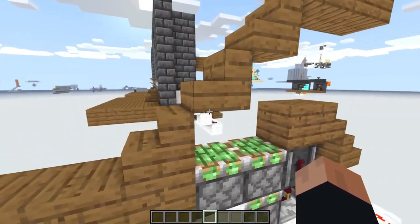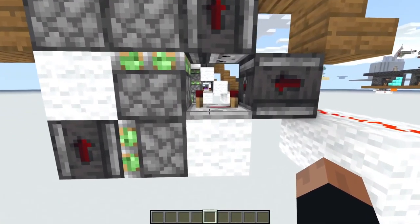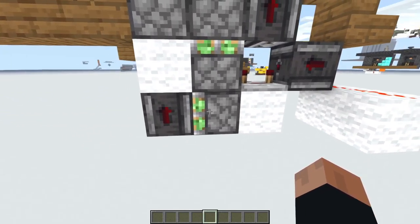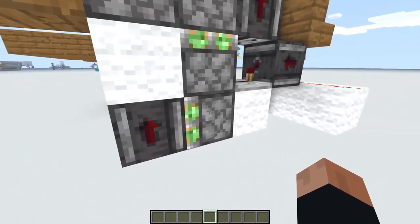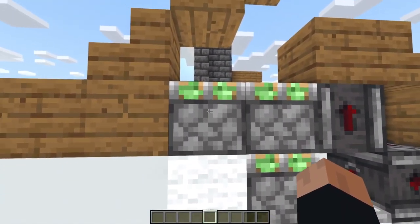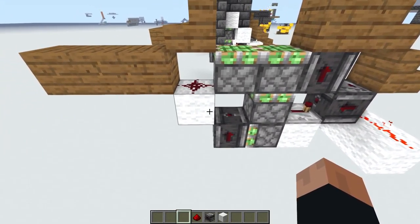We have a very simple double piston extender — this is used in a lot of builds. We power that with an observer; this is to create the one-tick pulse. We also need this left piston to spit out the bottom staircase, which we do by making use of the double piston extender. This repeater feeds into that piston, which also powers the lower piston, and when that comes back we send an observer pulse into this block which activates that piston.